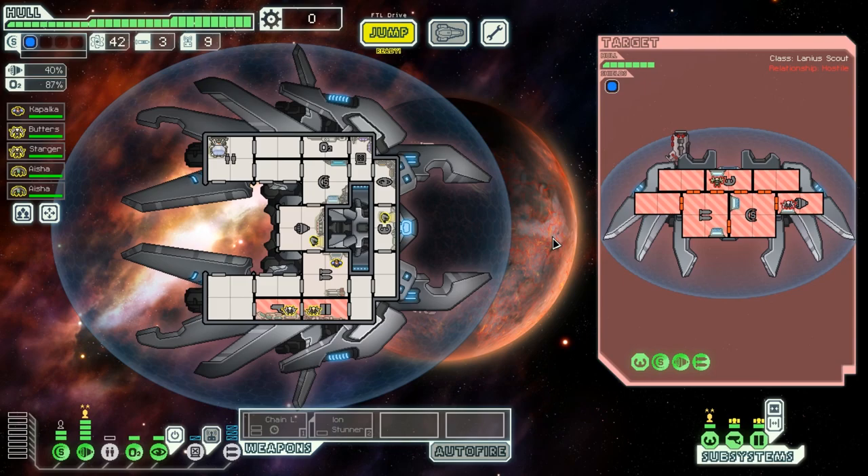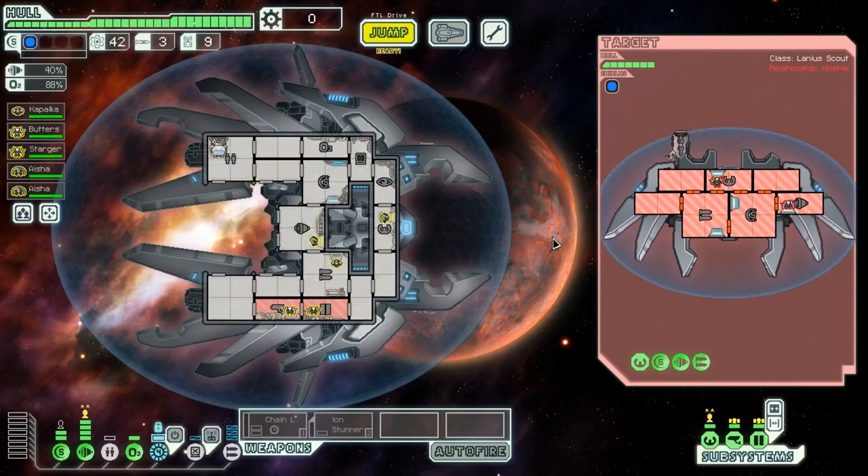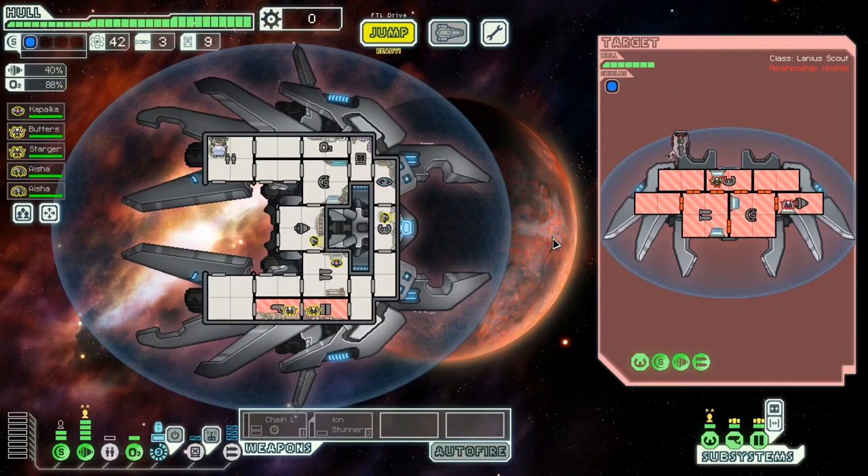We just wait for it to fire. Cloak — everything misses. I'm going to speed hack it with Cheat Engine just to speed things along a bit. I can just keep doing this all day long and we will never take damage.